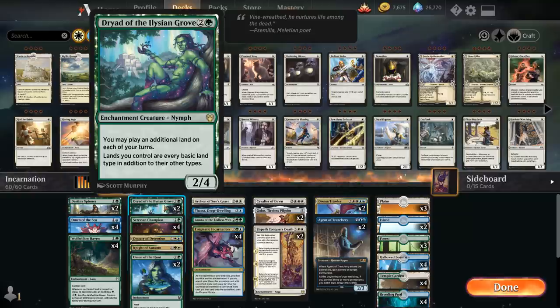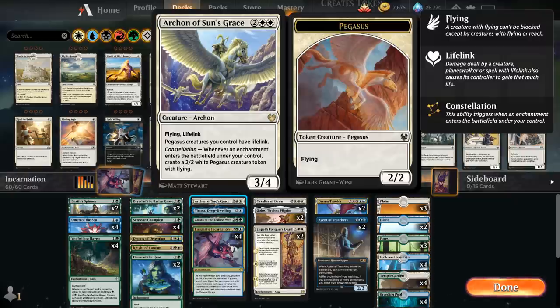The Dryad is also an enchantment, so we can sacrifice it to Incarnation to get a four-mana creature. At four mana we have one copy of Archon of Sun's Grace — a 3/4 flying lifelinker that with constellation generates a 2/2 white Pegasus creature token with flying, so that can easily get out of hand.